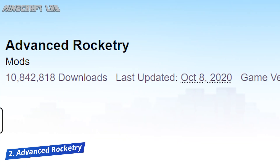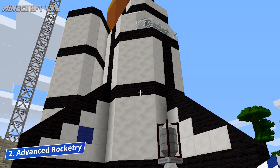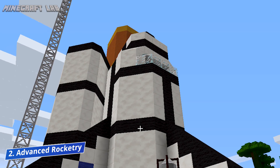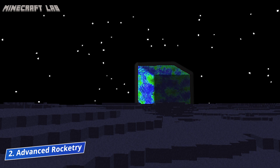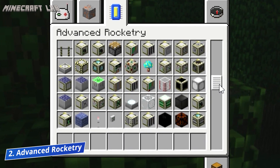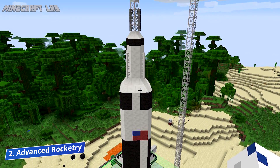Many fans consider this to be the best space mod out there, but it couldn't quite top the very high standards of the first mod on our list. However, number 2 is still very respectable, and Advanced Rocketry certainly deserves it, as it is one of the best mods that allow you to explore different worlds and planets. Apart from merely visiting them, you can also mine the new planets. Still, in order to visit them, you first need to build your very own rocket, which is one of the most exciting parts of this mod, as you can modify the rocket's parts, which will reflect the performance of the craft.